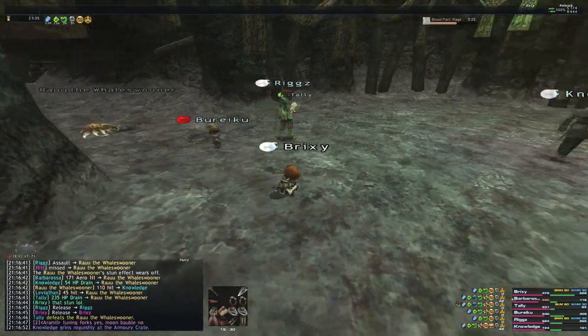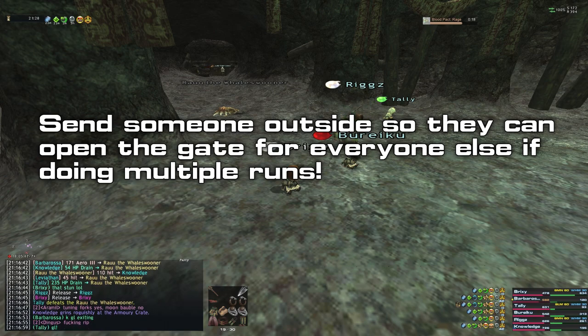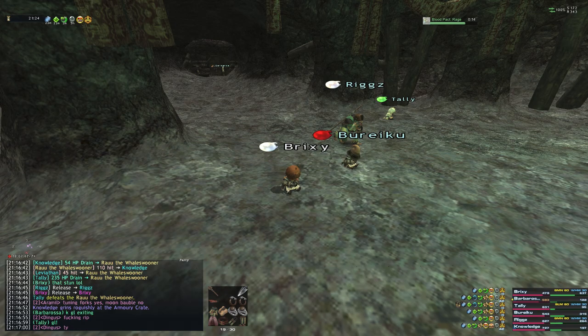But yeah, there you go. That is the Summoner and Black Mage method for Amphibian Assault. Works pretty good. It's slower than a TP melee burn method, but it's fun. I like it — Summoner and Black Mage is just fun to play.